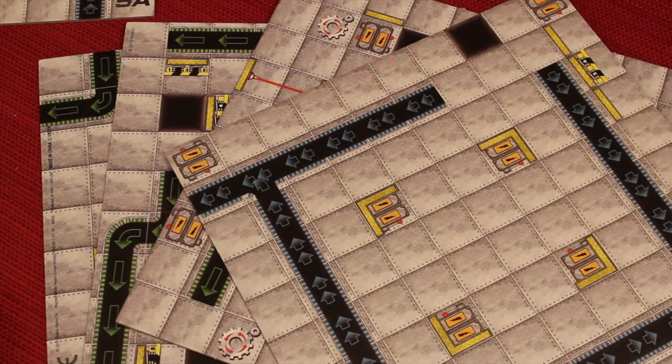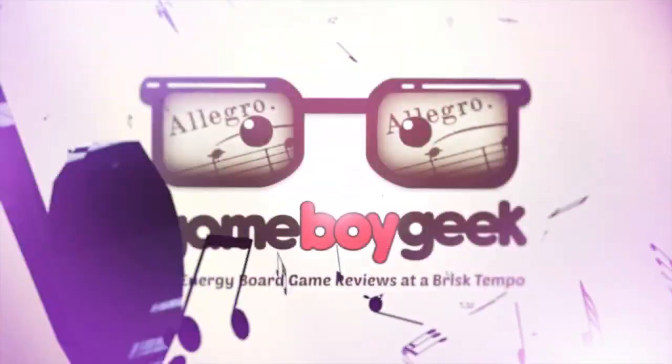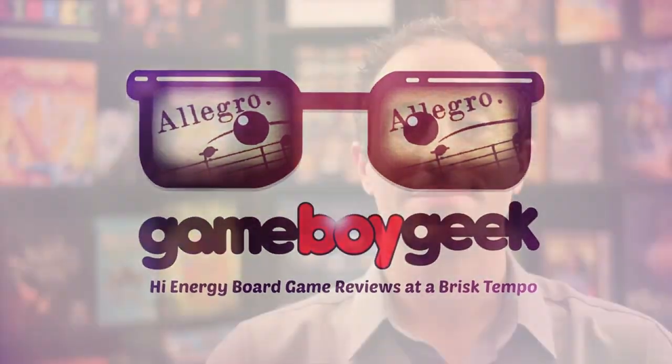There are six double-sided boards that help you to create about 19 different ways to play the game, and you can make your own. Hello my friends, it's the Game Boy Geek here.